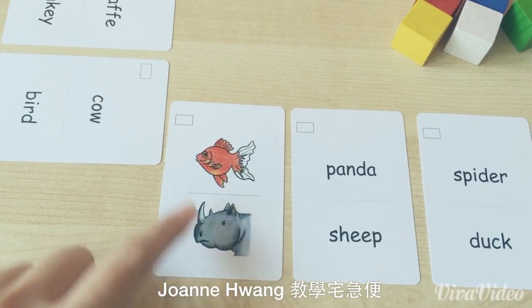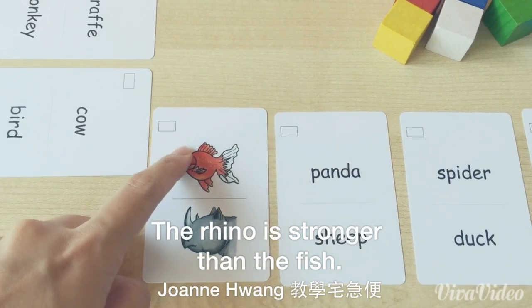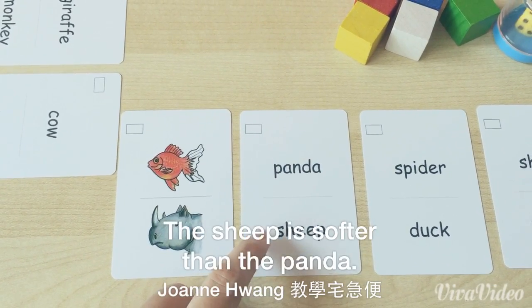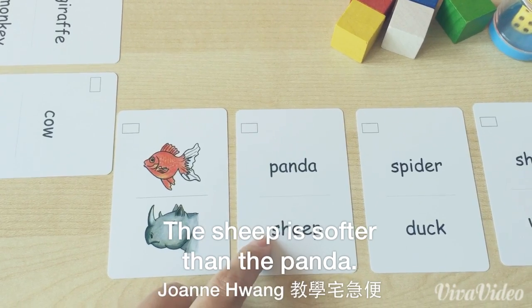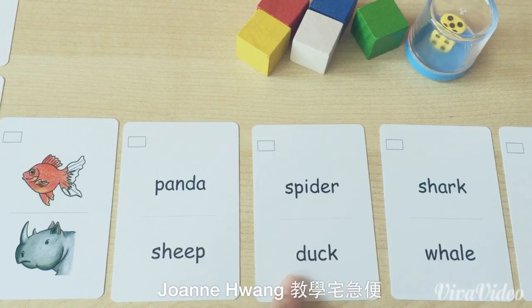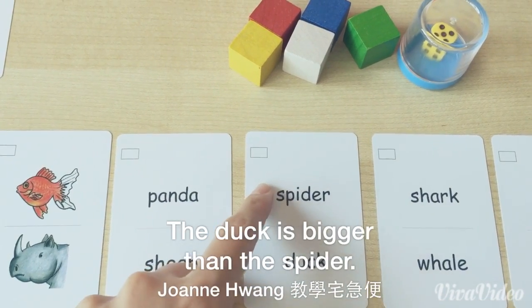Rhino, fish — The rhino is stronger than the fish. Panda, sheep — The sheep is softer than the panda. Spider, duck — The duck is bigger than the spider.